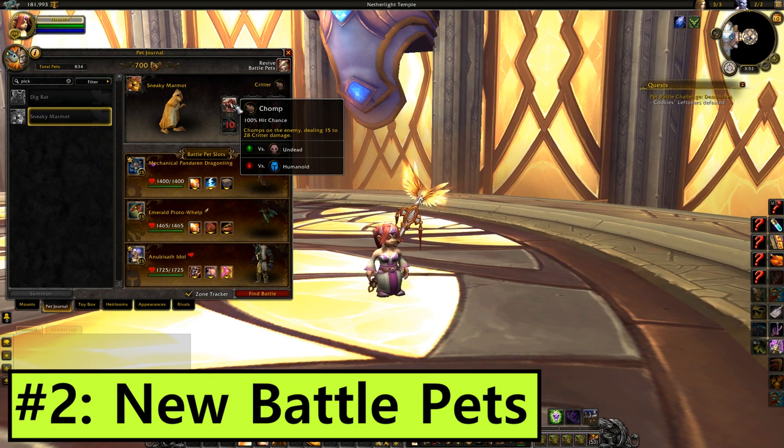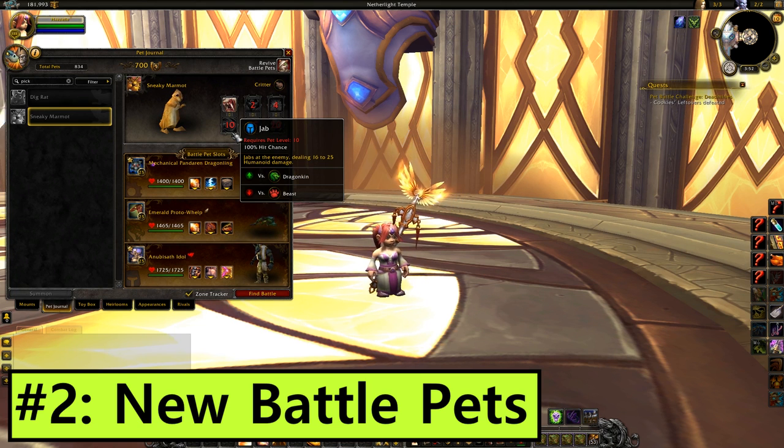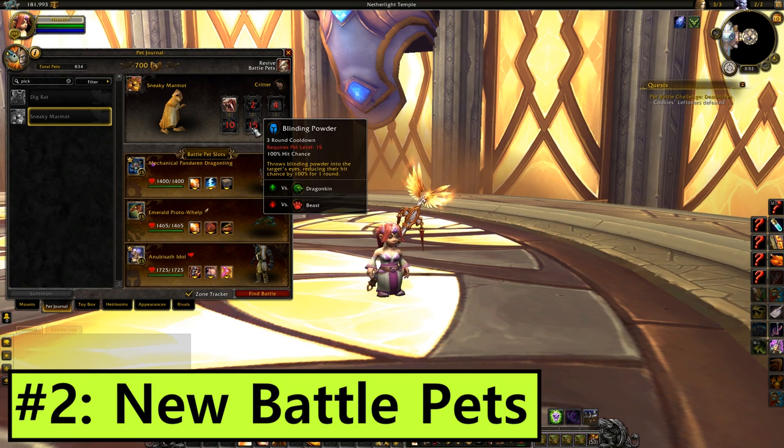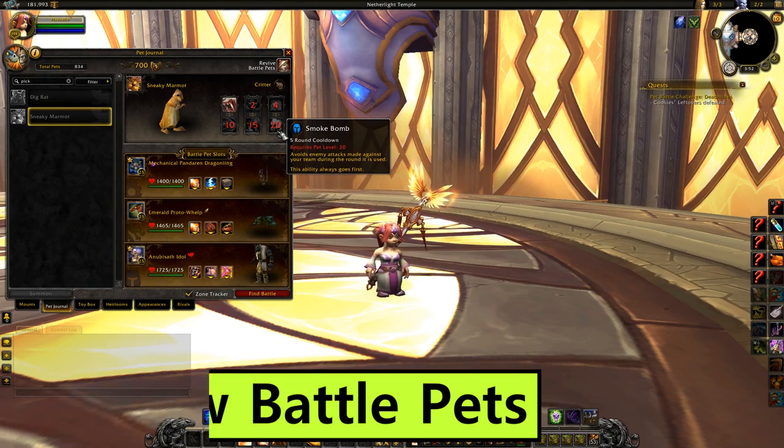He can counter Undead with Chomp, buff his damage with Prowl and hide from attacks with Burrow. He's also randomly got Humanoid abilities with Jab, Blinding Powder and Smoke Bomb. At first look, this thing is a PVP monster and I can't wait to get my hands on one.